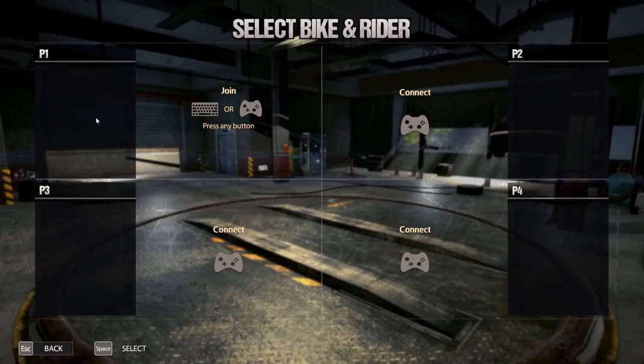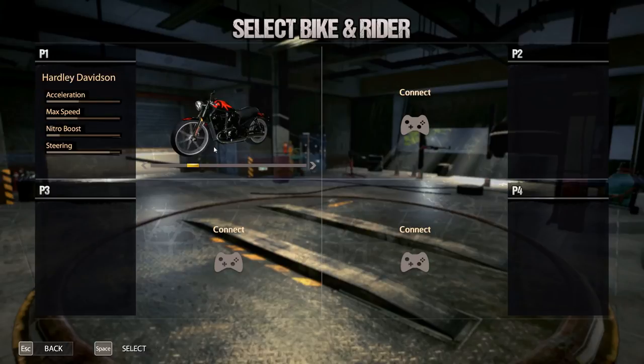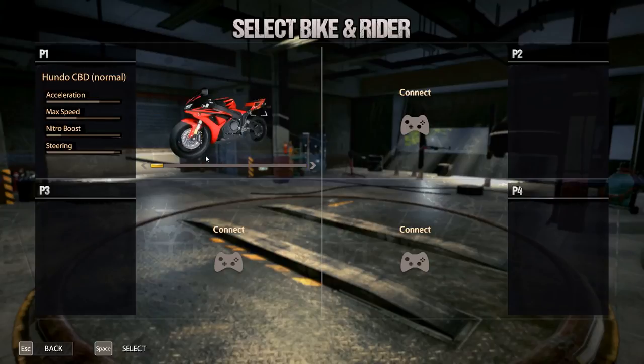Today we're going to be doing the campaign mode. I'm gonna start at level 1 just to give you guys a good first look into what this game is all about. If you remember — or if you were even around in the 90s — there was a game called Road Rash, and this game plays a lot like it. Basically, you're the leader of a biker gang and you have to fight against other gangs as you go around the country. It's a really interesting premise, and as you can see, it's all about bikes.